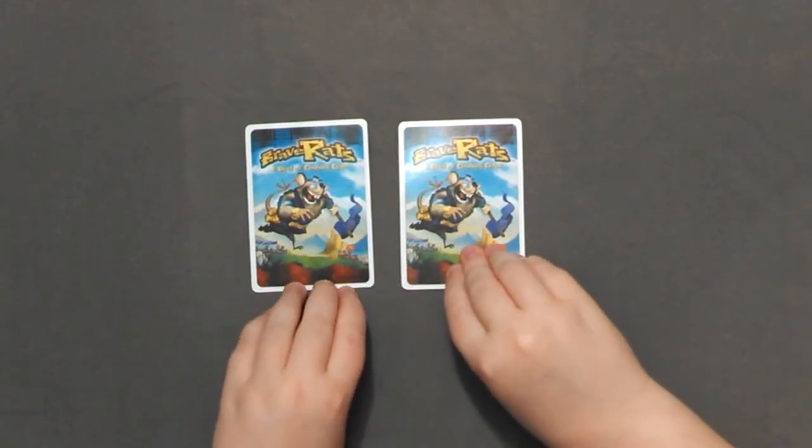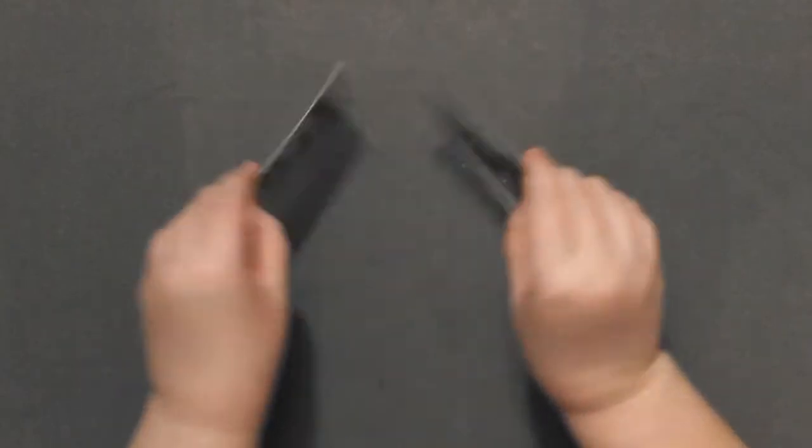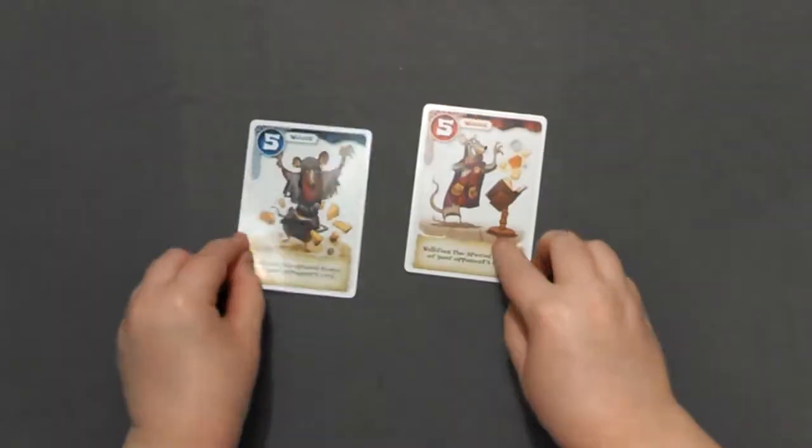Each round, both players play a card face down. At the same time, they reveal their cards. The player that played the highest number wins the round. If there's a tie, the round is put on hold, and the player that wins the next round wins them both. The first player to win four rounds wins the game.